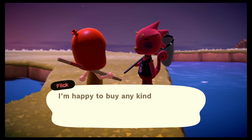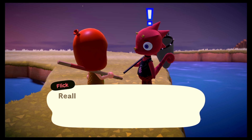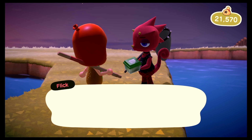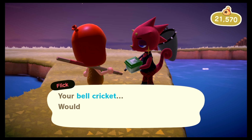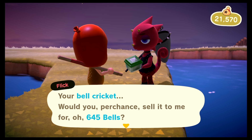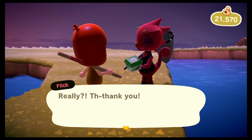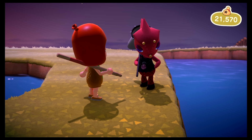So once you find him, tell him that you want to sell a bug to him. He always gets real excited with bugs. As you can see, he does like your bell cricket and he wants to offer you more bells — 645 bells to be exact. So we do sell it to him and we take that price instead.